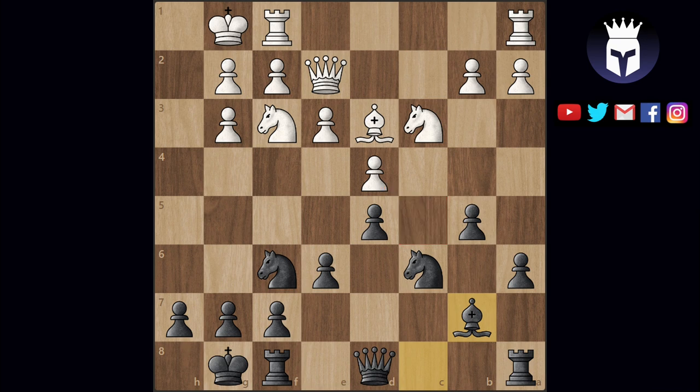Black, on the other hand, has the d5 and b5 pawns defending the e4, c4, and a4 squares in white's territory. None of these squares are outposts though. So all in all, thanks to the slightly better pieces and the outpost on c5, the position is somewhat better for white.